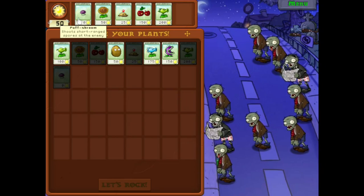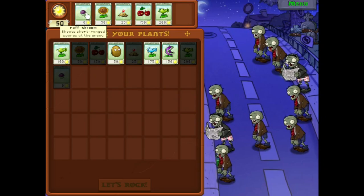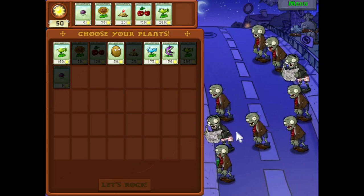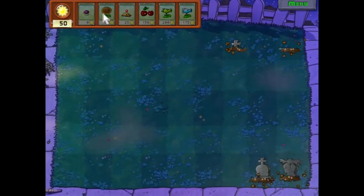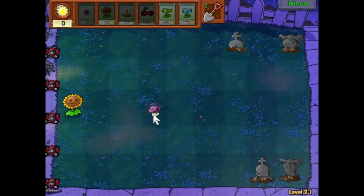We have Puff Shrooms, which are obviously very important for these night levels. We cannot lose Puff Shroom — if we lose Puff Shroom, we pretty much lose the entire game. So, what are we looking at? Newspaper Zombies? Slow Peas sound pretty good to me. Let's go ahead and just get started. Let's not waste any time, but also let's be careful here.